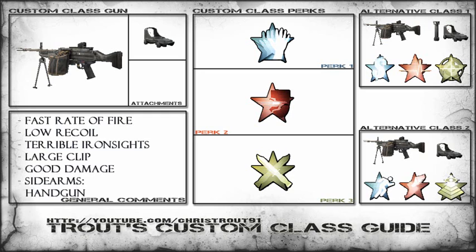The third alternative class is just one for rushing with. This gun does do very well at rushing and in close quarters situations because of the high rate of fire. It's a great gun to run around with — it's a lot more mobile than, say, something like the RPD. So it's one definitely to try out.